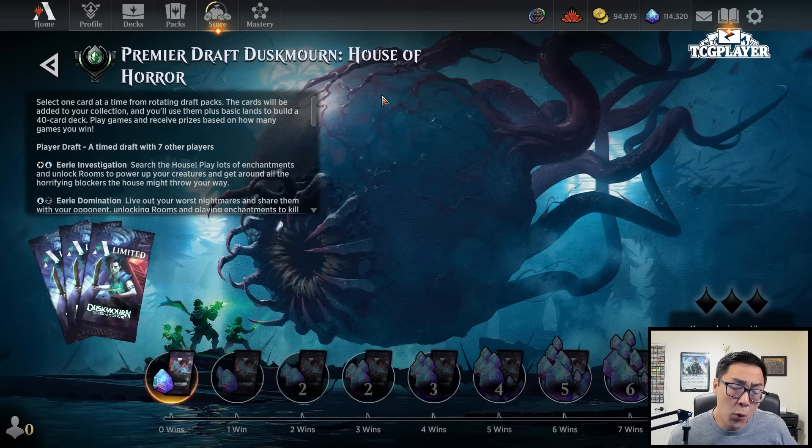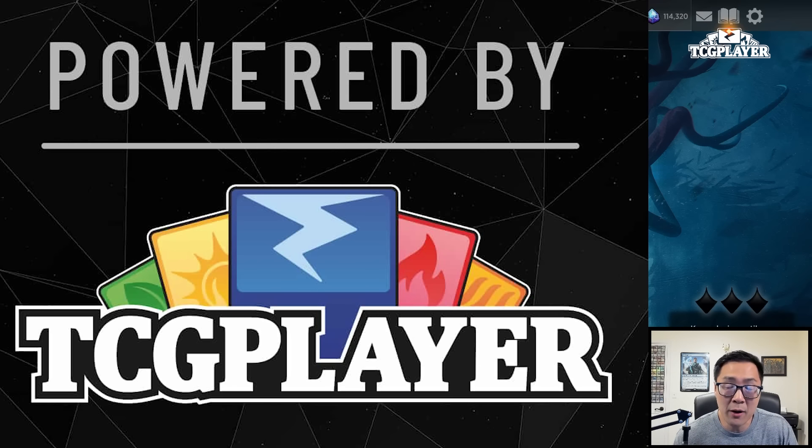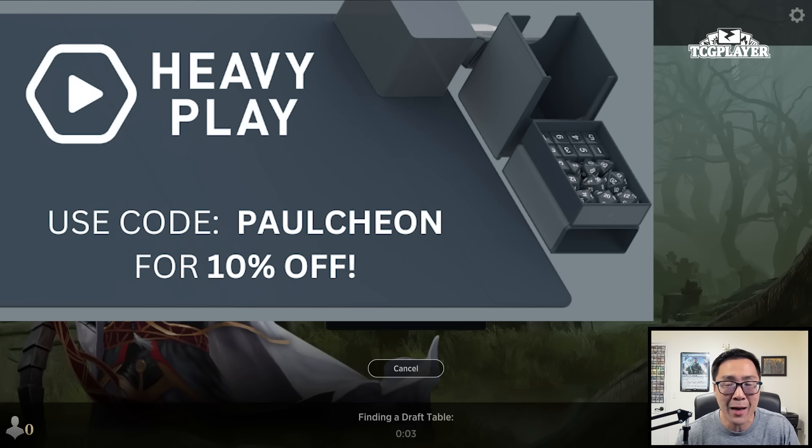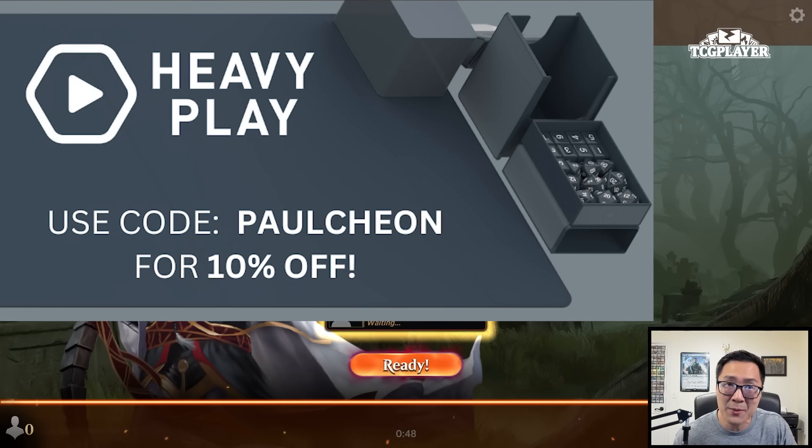Now before I head into this draft, I did want to say that this video is brought to you by TCGplayer.com. Check out TCGplayer.com for all your TCG singles and sealed product needs. If you want to purchase sealed product or singles at the most competitive prices, make sure you check them out and click that affiliate link in the description below. Additionally, check out Heavyplay.com for premium Magic the Gathering supplies and accessories — deck boxes, play mats, sleeves, dice boxes, life pads, and more. Go to Heavyplay.com slash PaulCheon for 10% off your first order.